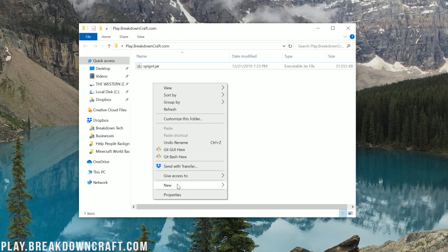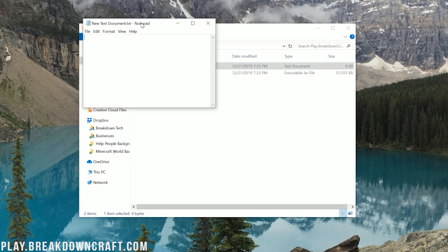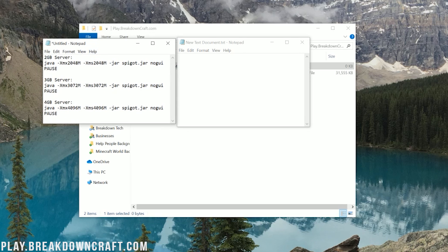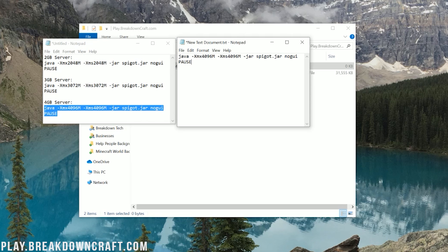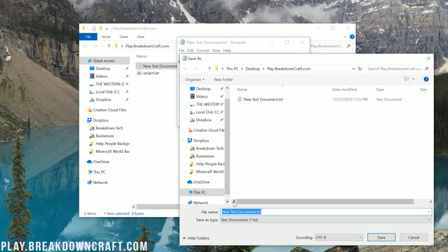Right-click in this folder and create a New Text Document. Open it up, then go to the description of this video where you'll find codes for the amount of RAM you want your server to have — 2GB, 3GB, or 4GB. I'm going to do 4GB, but you can usually run a Spigot server on 2GB without many issues. Copy from Java to Pause under whichever RAM amount you want, paste that into your New Text Document. Then click File > Save As, name it Run.BAT, set Save Type As to All Files, and click Save.